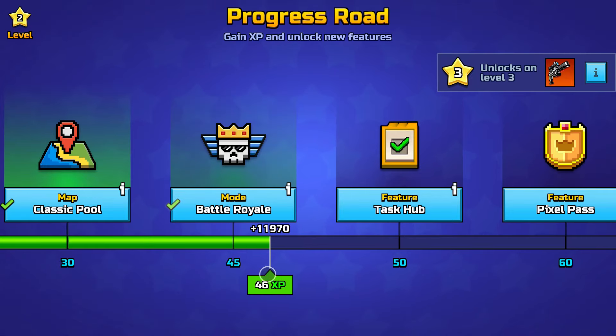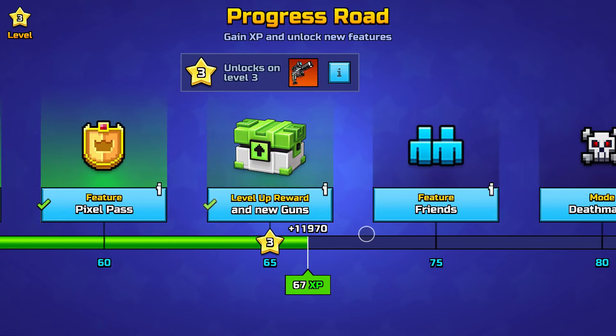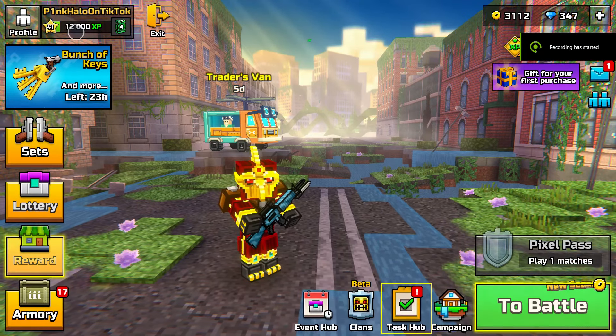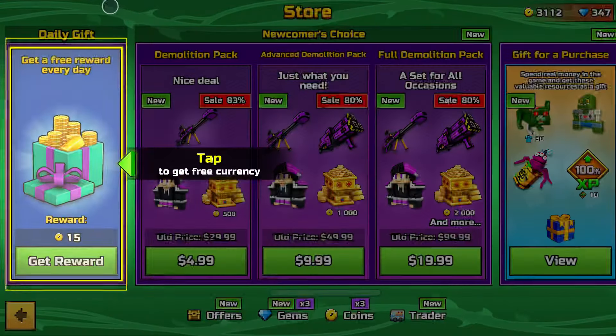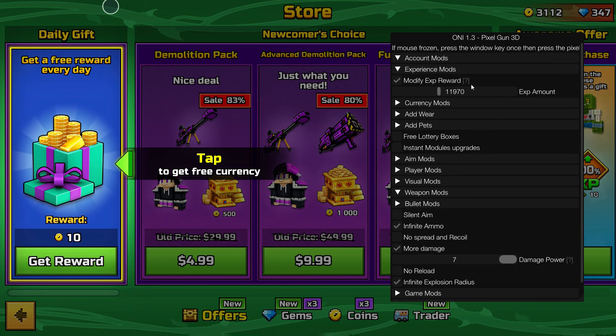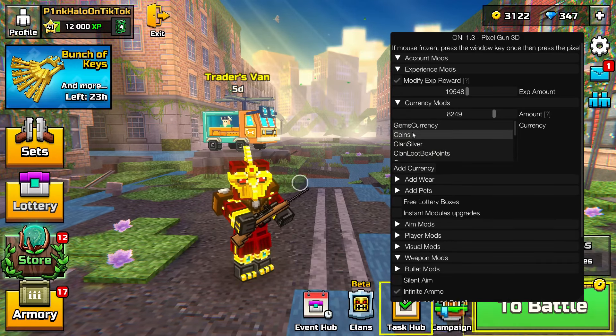This keeps going up — level three, you get the idea. I already modded myself up to level 41. Most people should know — just go to currency, you can add as much currency as you want. Just add currency, you can do coins.